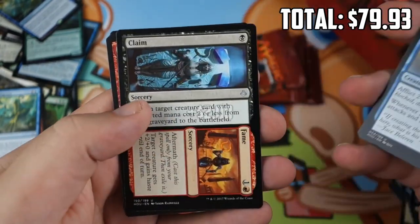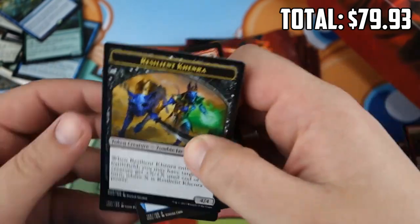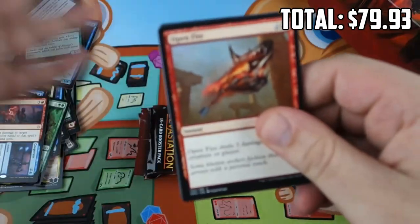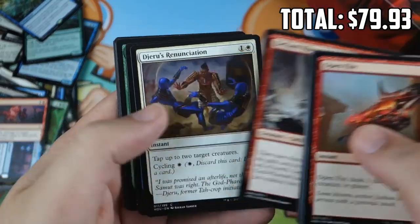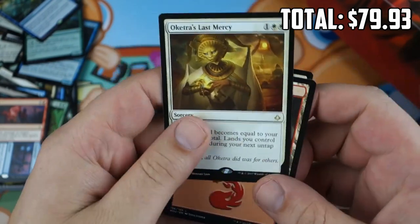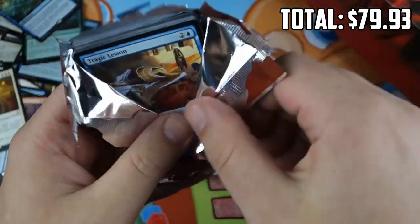Final five packs — the countdown is on. Still hoping for the lucky Masterpiece to close things out. That would be amazing. Quarry Beetle, Ipnu Rivlet, Shefet Dunes, Oketra's Last Mercy — that's our first one. Could be a sweet combo with Sanguine Bond in Modern, or just a sideboard card to gain a big bit of life. Supreme Will — good card to play, not very valuable. Dagger of the Worthy, Liliana's Defeat, and Ammit Eternal — maybe a sleeper. Zombies is so overloaded in the three-drop slot I'm not sure if it'll actually end up being playable, but maybe after rotation.